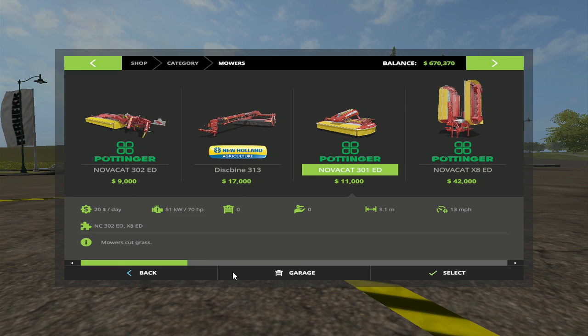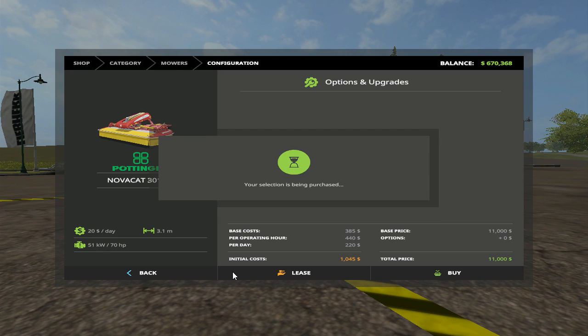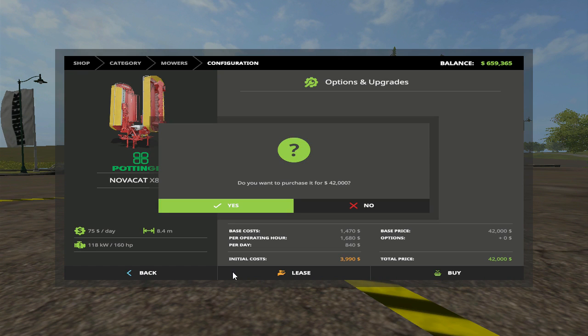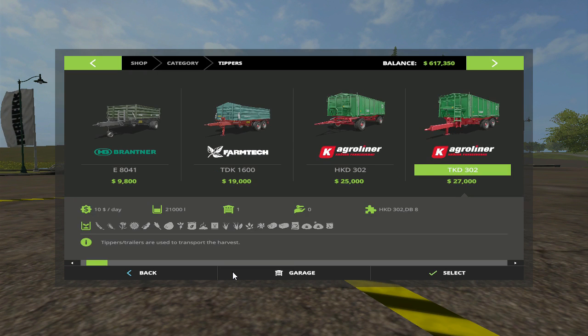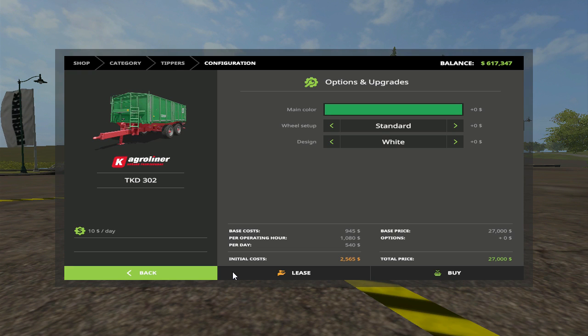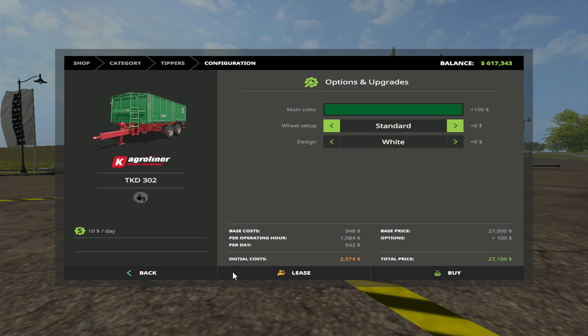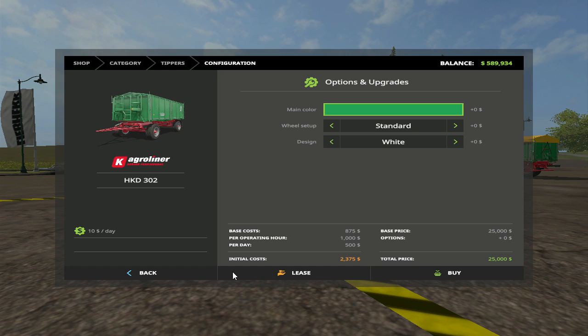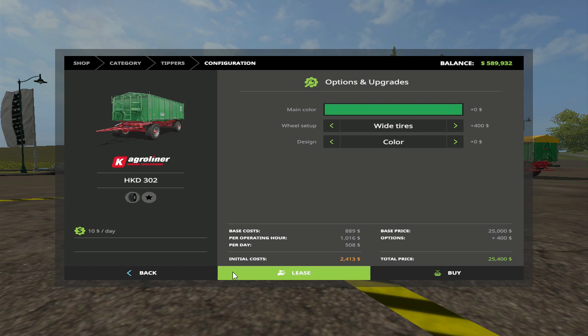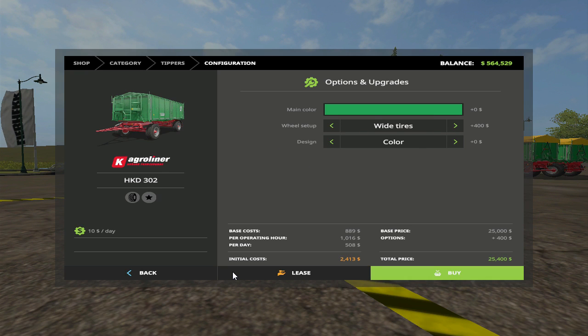Motor setup — we're going to get this and this. I think we're going to get this in here. We'll go with the dark green. Let's keep it simple — wide tires, color. Going to buy. And then we're going to go with this one — same color, wide tires. Buy. Yes. And we're going to trade in those other trailers.